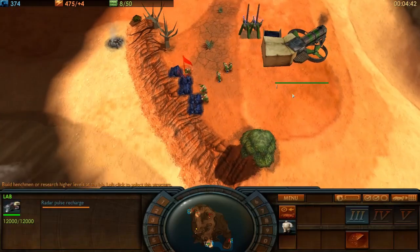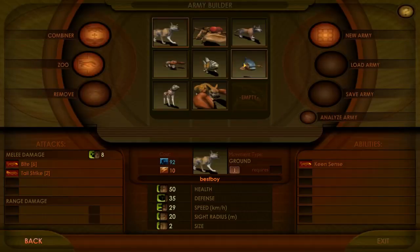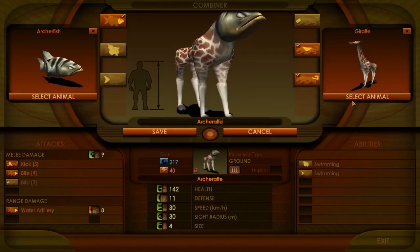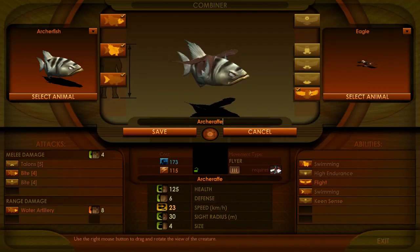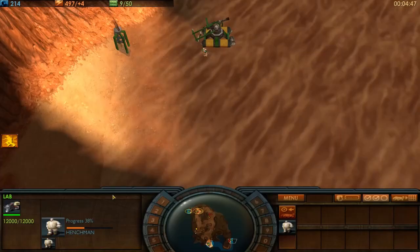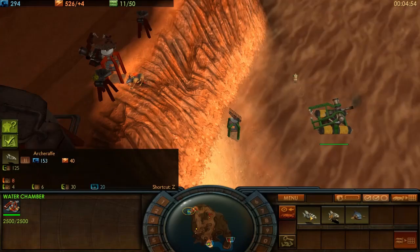Making a couple of cheeky little piranha scorpions, just because I love them — we're going to use them to take out the water-based structures. And we're going to introduce the Eagerfish, which is one of the few units I have access to at level 2 that is capable of outranging a soundbeam tower, which is tremendously useful.